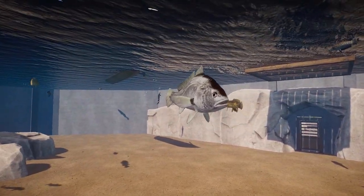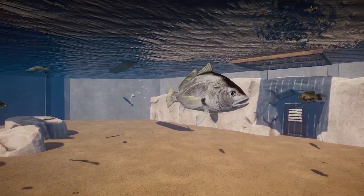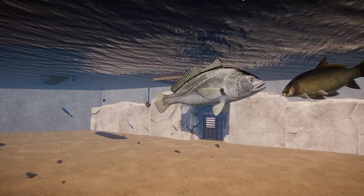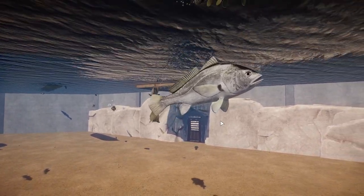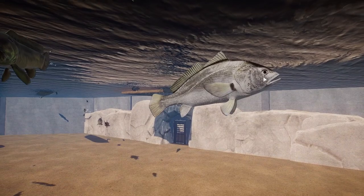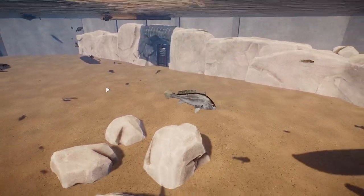This one is the South American white croaker. These guys are really freaking awesome because you never really see bright white Amazon fish — the only other one that really comes to mind is the arowana, like the silver arowana. So it's just super awesome to get these species in the game. There's not really too much known about this species, which is a shame because they really do have such a unique morphology.